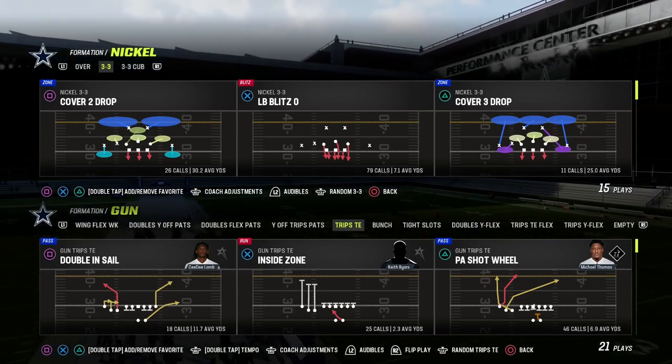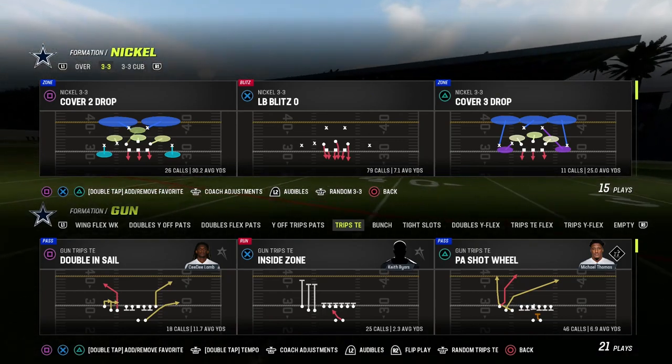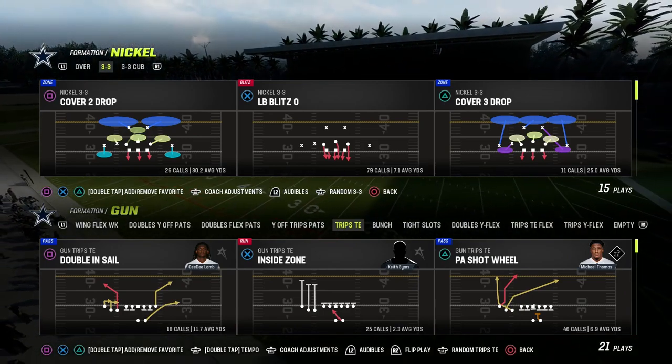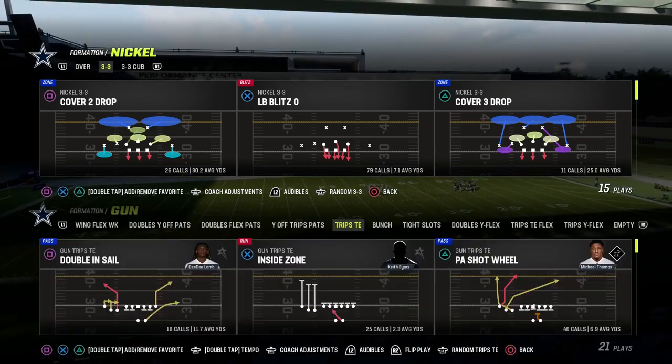In this video, I'm going to talk about the top five things that you need to have on the defensive side of the ball in order to be effective. These are keys to elite defense — general principles that you can cross-apply to any defense in Madden 23, and actually any defense in Madden in general.